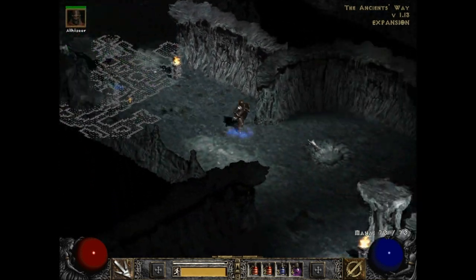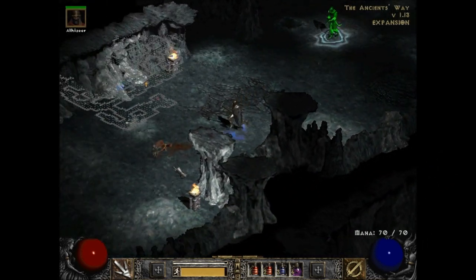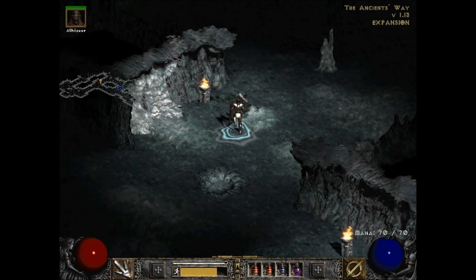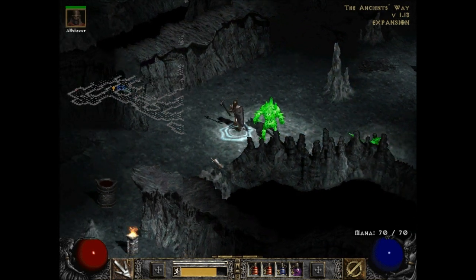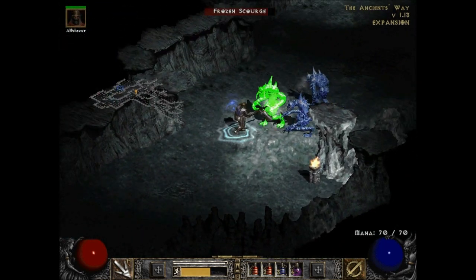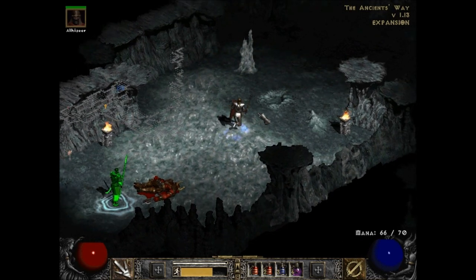So now I need one potion of each whenever I get the chance. There's a whole bunch of this area that doesn't seem to really lead anywhere. It's obviously some kind of glitch — I don't know if he's actually poisoned or if it just looks like he's poisoned. The Ancient's Way is huge. You can't predict randomness — you can try all you want but you can't do it. You don't have the power!